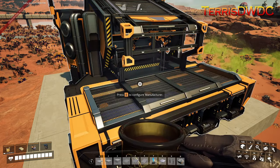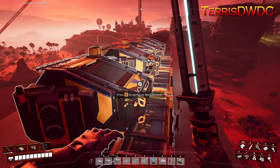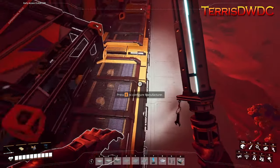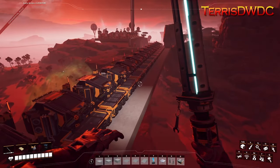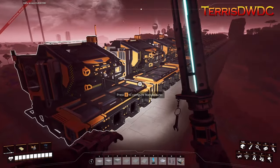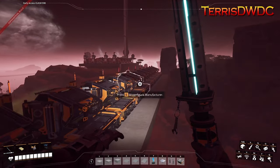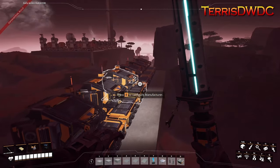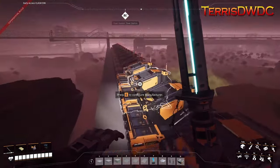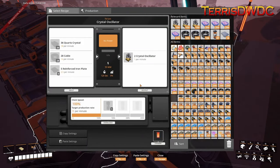We've got 18 manufacturers all lined up, set up with the recipe for crystal oscillators. It's a pretty simple factory when you're dealing with manufacturers — it's quite easy to just build them in a nice long straight line. It makes the logistics so much easier rather than alternating and switching sides, which can get very confusing. They'll be able to produce all our crystal oscillators, coming through at 18 per minute.